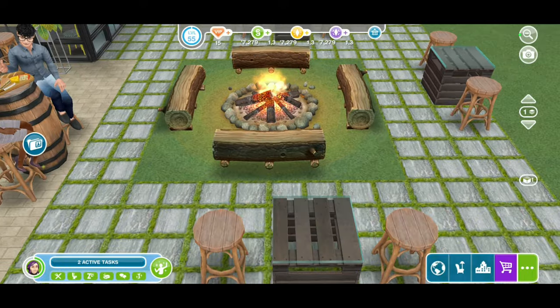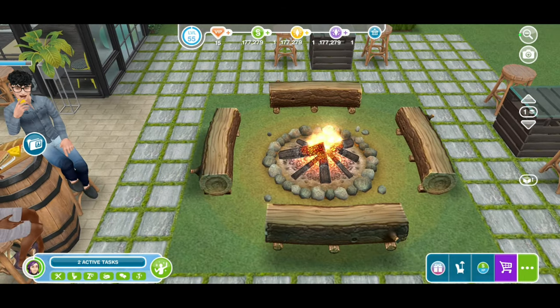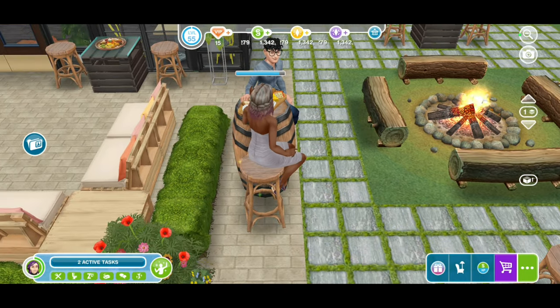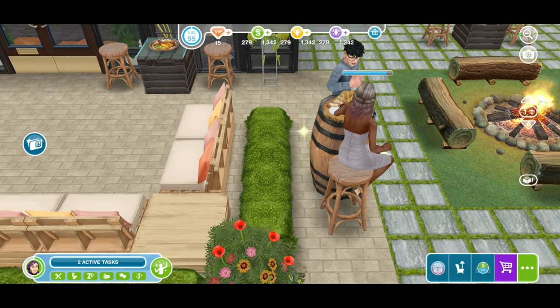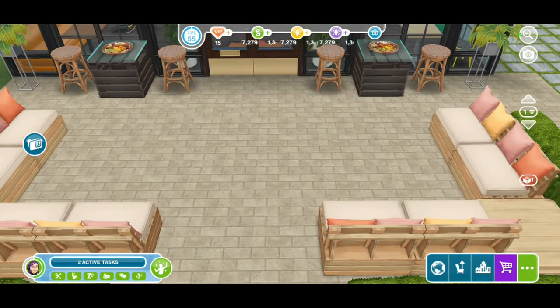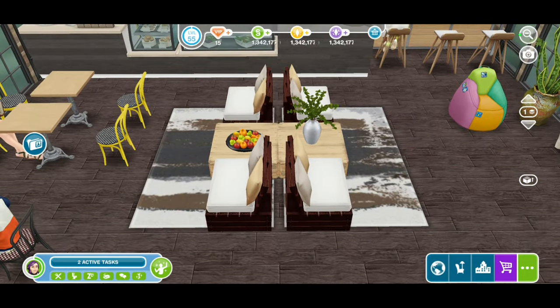We have more tables and chairs out here as well, and a campfire where you can roast marshmallows. At night this area is really pretty. Let's leave the couple to enjoy each other's company in peace and head inside to see what everyone's up to.